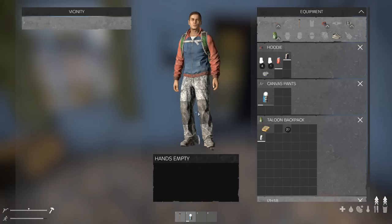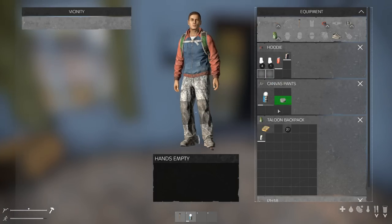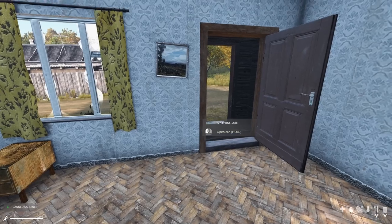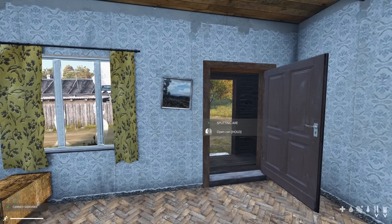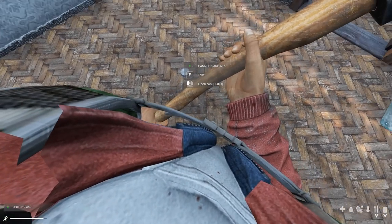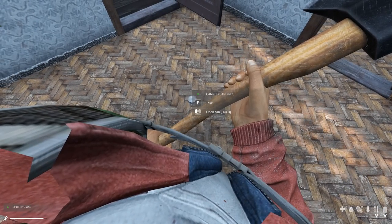Canned sardines. To open these, we can either drag the can to our hands, drag the axe onto it and combine, and then we get the option to hold left click to open the can. Or we can drop the can on the floor, put the axe or knife in our hand, look at the item, and hold left click to open can.